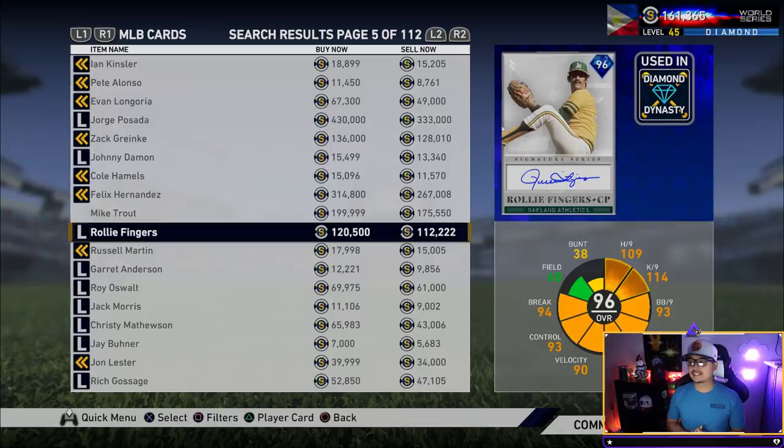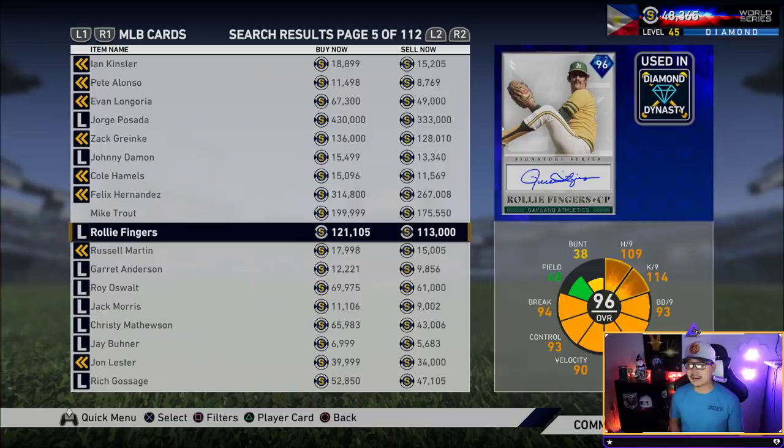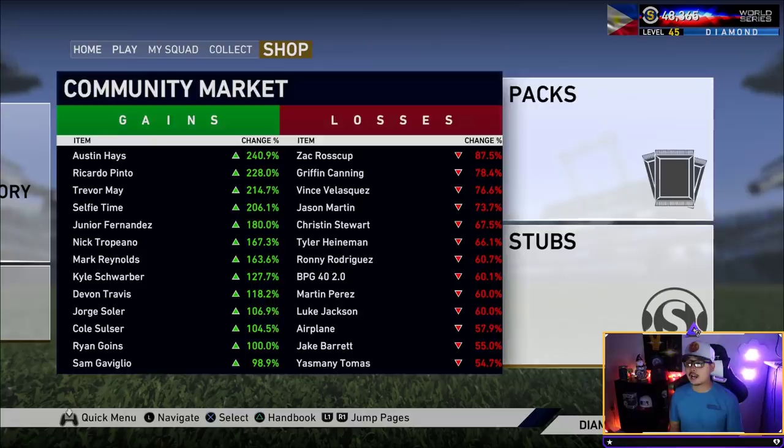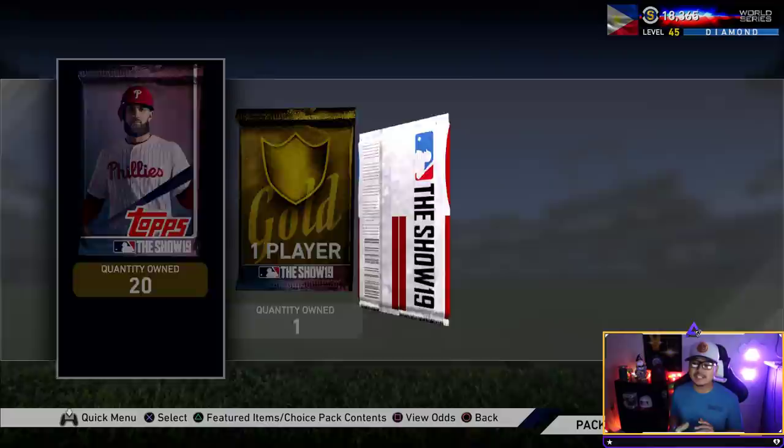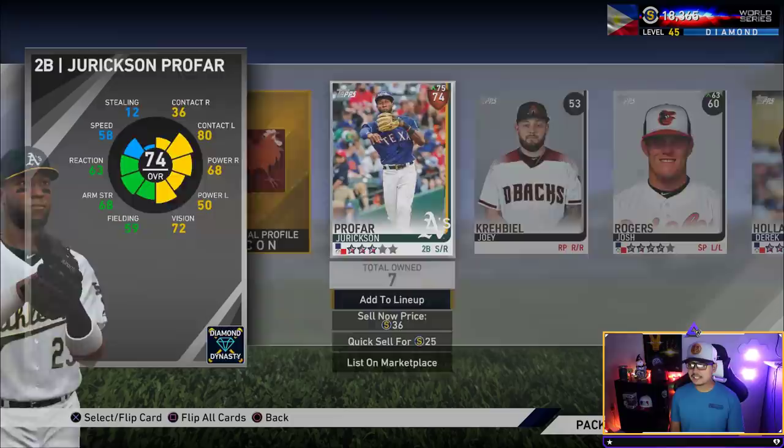I just sold Justin Verlander for this. I really don't need him. His price is good right now so I think it's a fair trade. I'm going to put a buy order in for this. Regardless of what happens with the next 20-pack bundle, we are going to get you a gameplay of Rollie Fingers. The movement on that Rollie Fingers is going to be so good — definitely an endgame closing pitcher card.